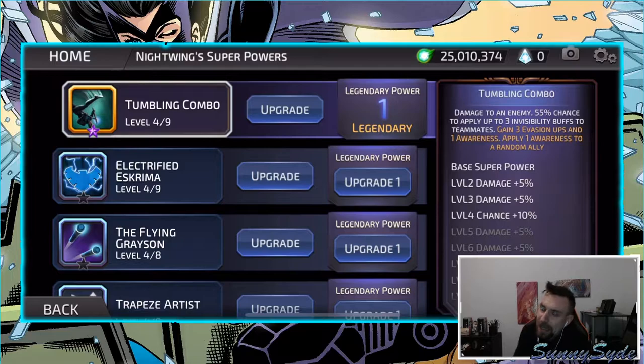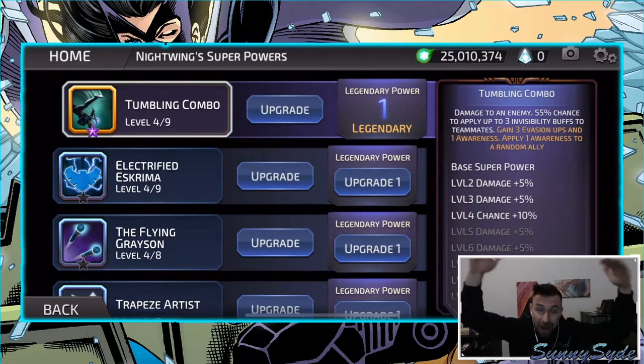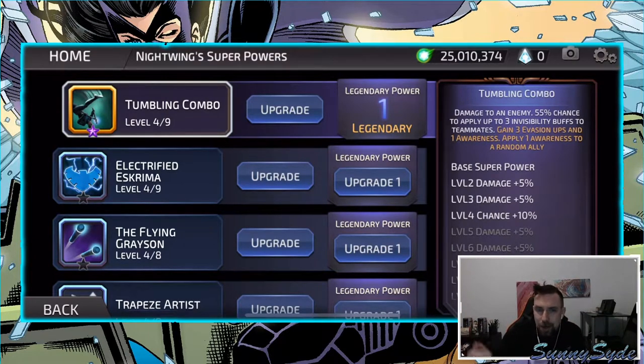Once we get done looking at their kit, we will jump into some matches. In Arena you really don't get tough opponents until a lot higher trophies. I couldn't remember — I thought it dropped you back to 1,200, but apparently it drops all the way back down to 900. Either way, let's look at this kit real quick.